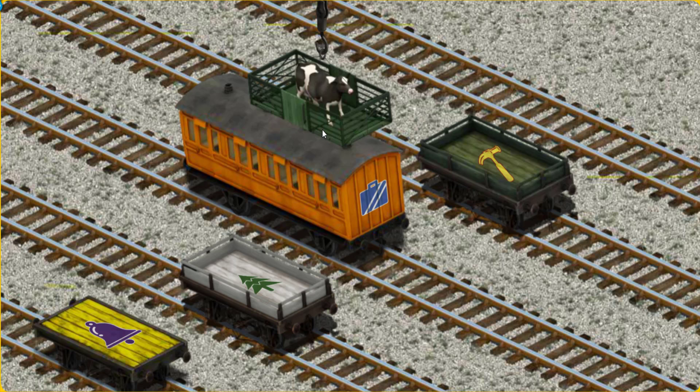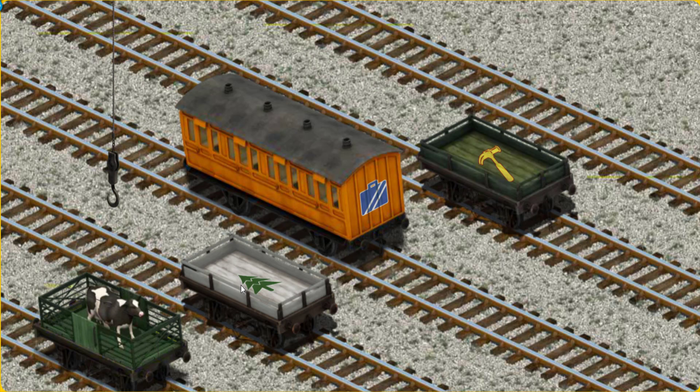Let's lift and load. Now the cargo must be loaded. Help Cranky find the yellow flatbed with the picture of a purple bell. You've found it!